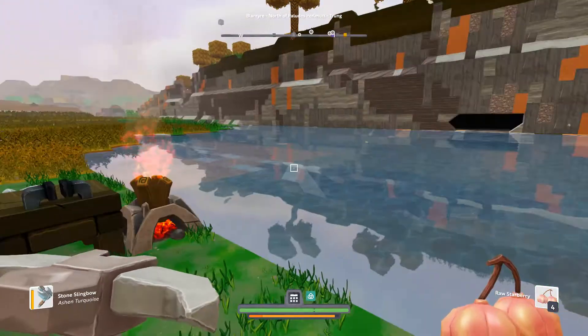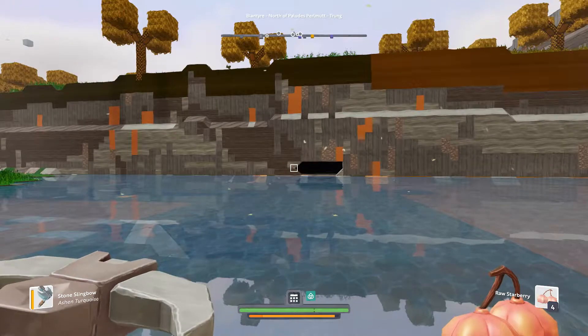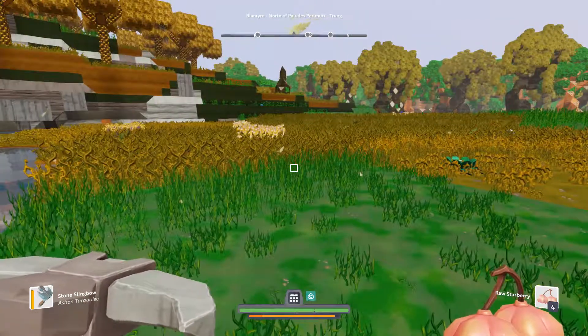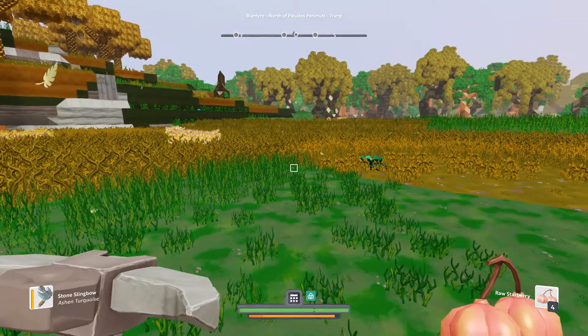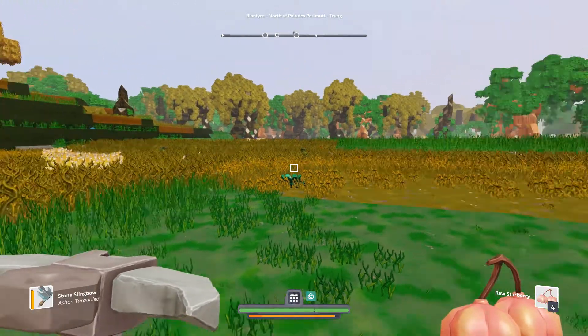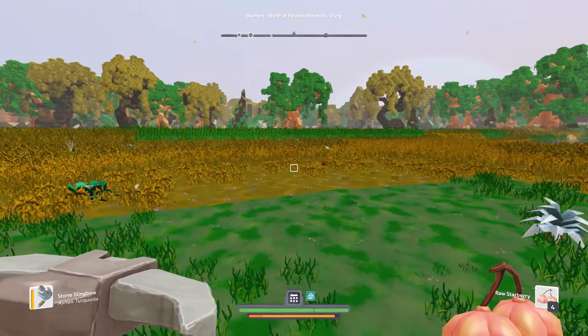We are going to be crafting some torches. We are going to go down, maybe explore that cave or find another one. We need to go into another edge. We need better tools. We need to actually craft a grapple, and for doing the grapple, we will need several things.